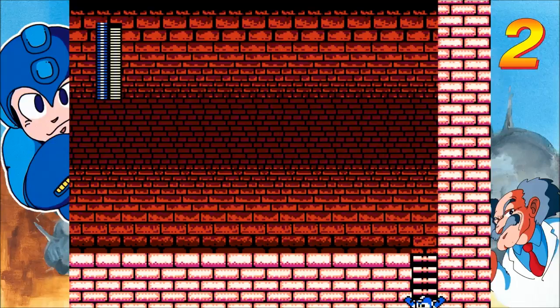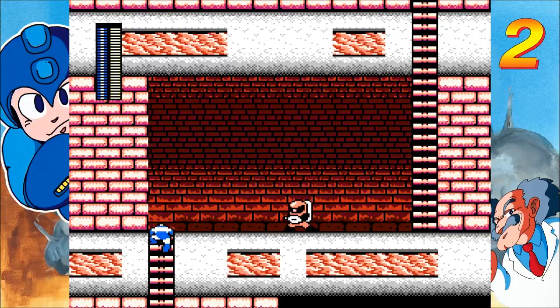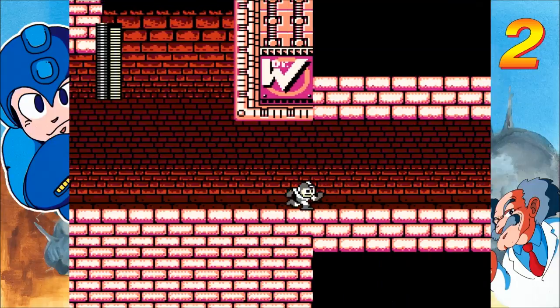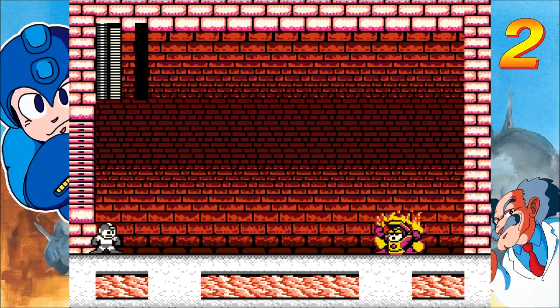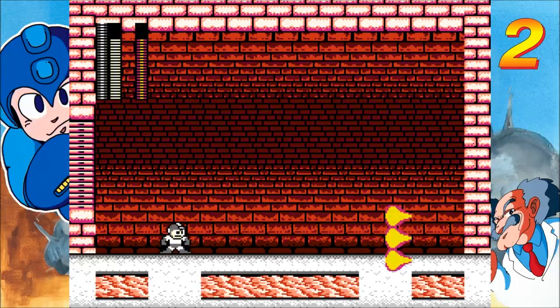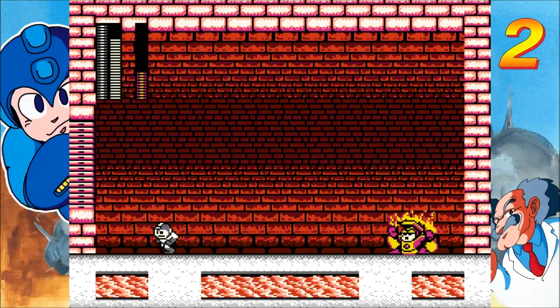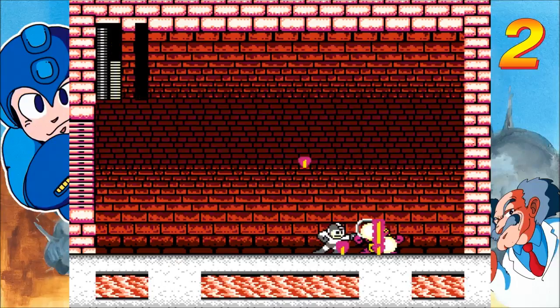Equip Air Shooter for a final Sniper Joe. I jumped over him, I guess. Quick Bubble Lead. And here we get Heat Man. This is Heat Man in a nutshell there.